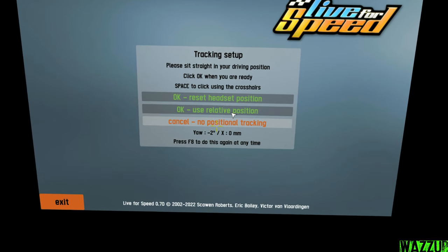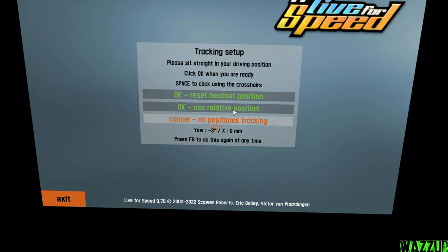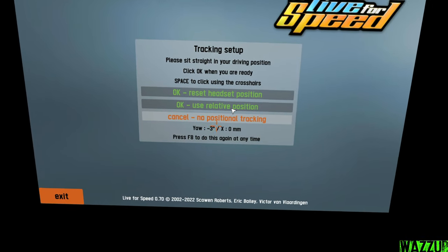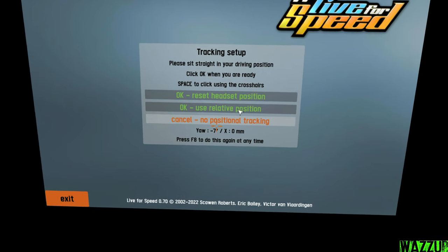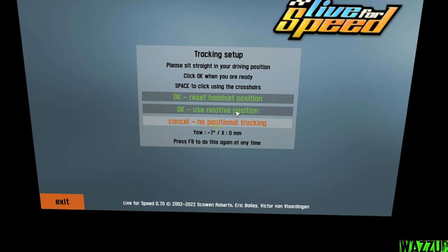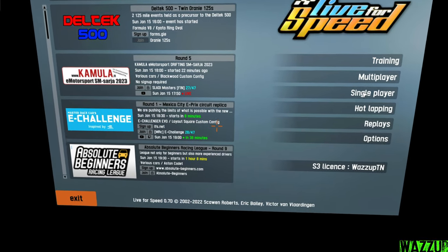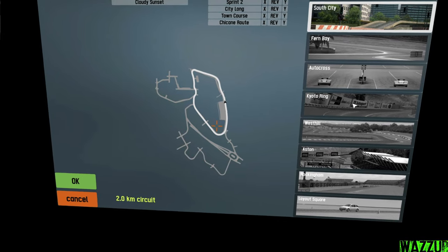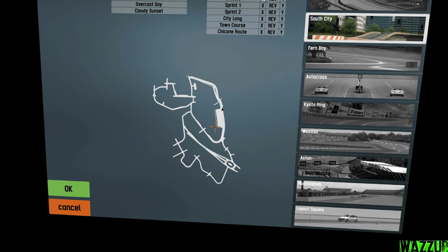We did open Live for Speed and as you can see there is a track and setup screen. Please sit straight in your driving position, click OK when you are ready. Space to click using the crosshair. We're gonna put it in the center like this. I feel like this is gonna be good. And now we are in the main menu. Before we jump into multiplayer, we are going to single player so we can test my headset position and other stuff. Clear afternoon classic — we're gonna press X.